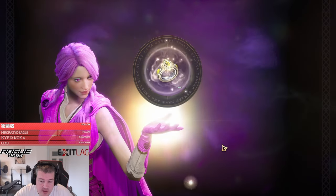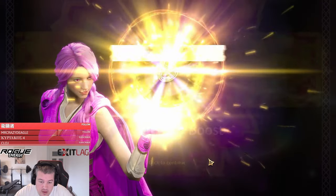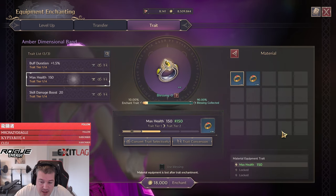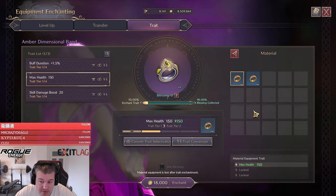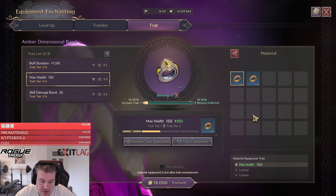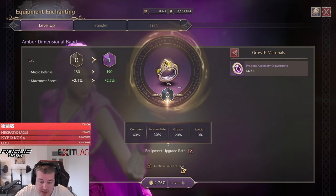The other trades we can just slap on normally. I've been really unlucky with ring drops in general — those two 150 health rings are the only ones I've actually dropped, surprisingly. The blessing we're getting from the blue item will probably be used to upgrade those. Now let's go and level up the ring to 7.33 experience.